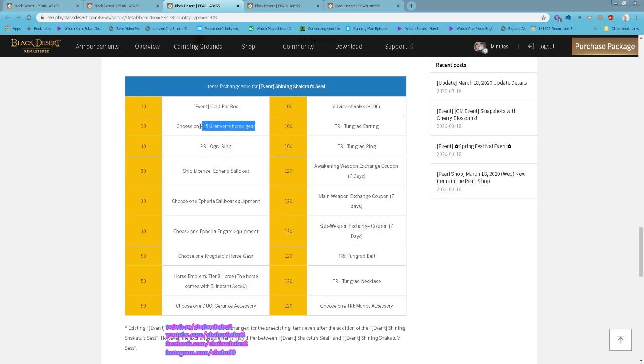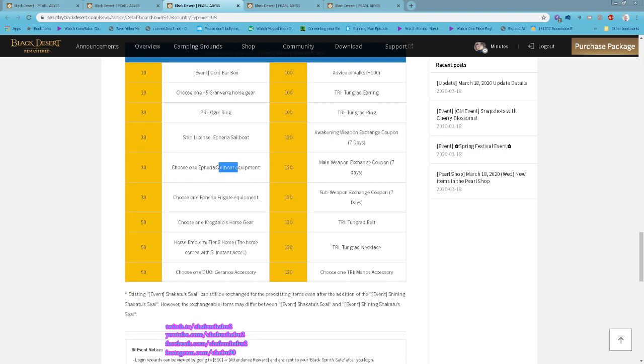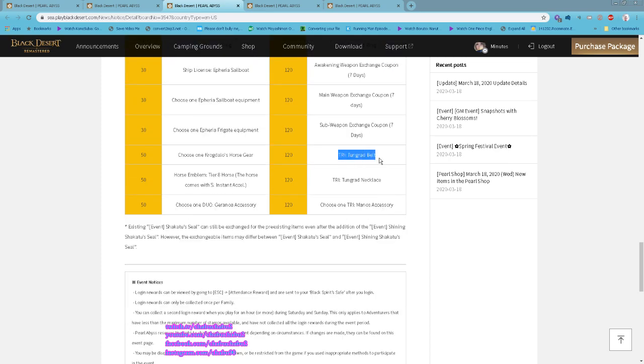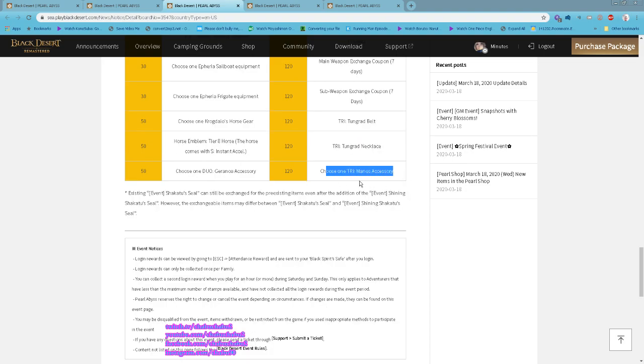Exchange items include: a Goba box, blue horse gear, blue light skill accessory, 100 few steps, Triton Guard Earring or Ring, weapon exchange coupon, Triton Guard Belt, Triton Guard Necklace, and one Triton Guard accessory of your choice.